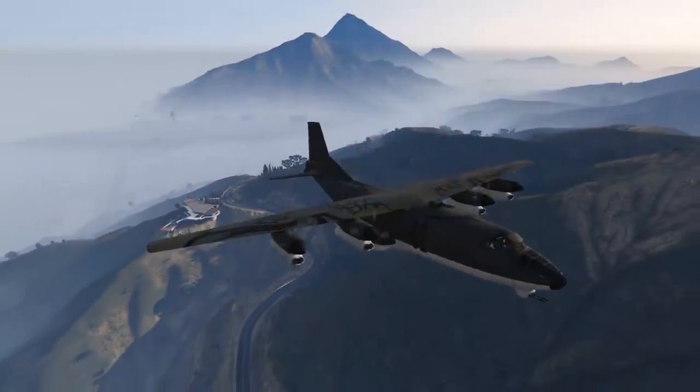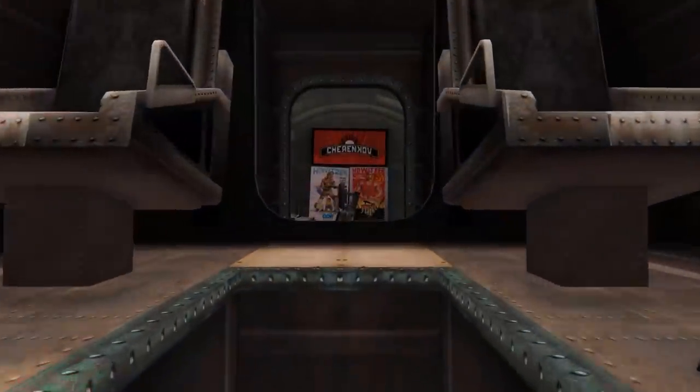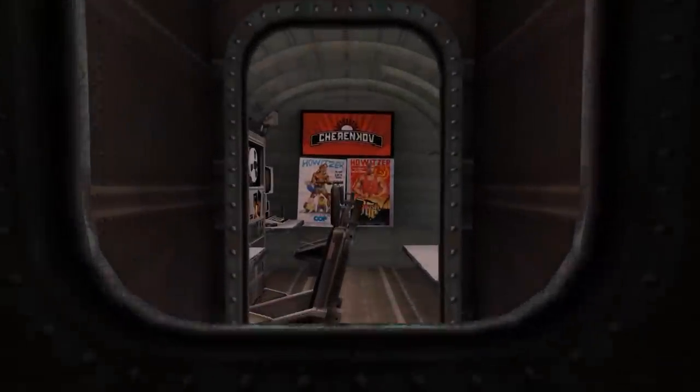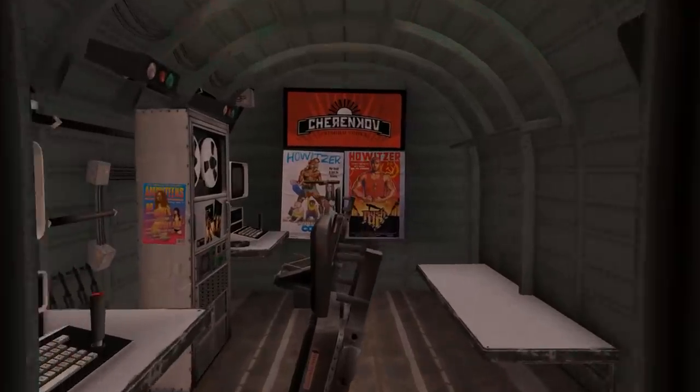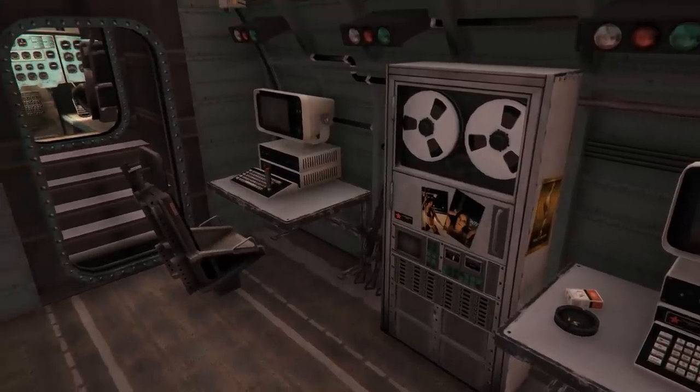Here it is — the Bombushka. Both on the outside as well as the inside there's plenty of detailing going on. I especially like these random posters in the gunner bay area, as well as some other detailing that you can easily take a look at with the use of the Rockstar editor.